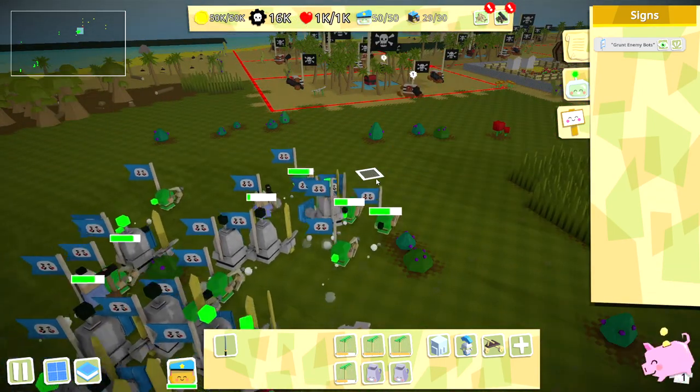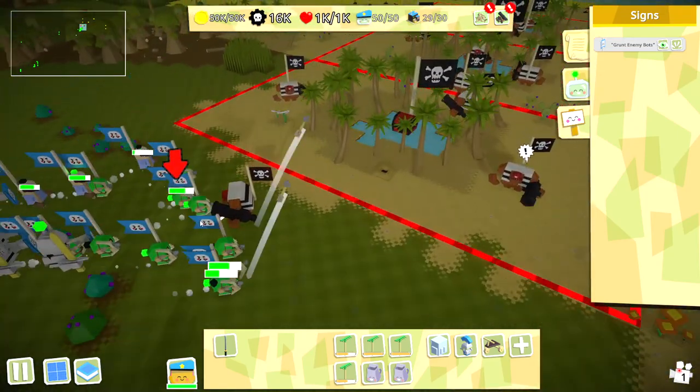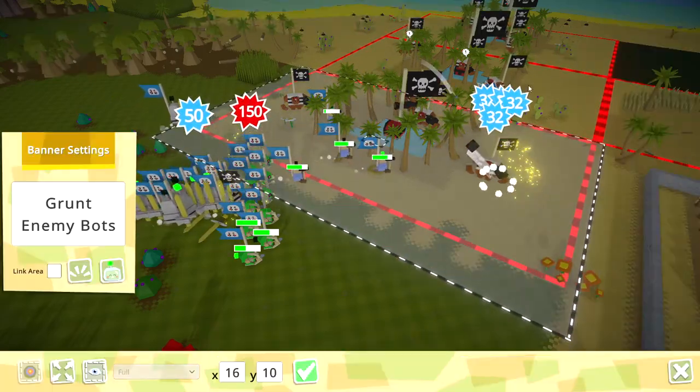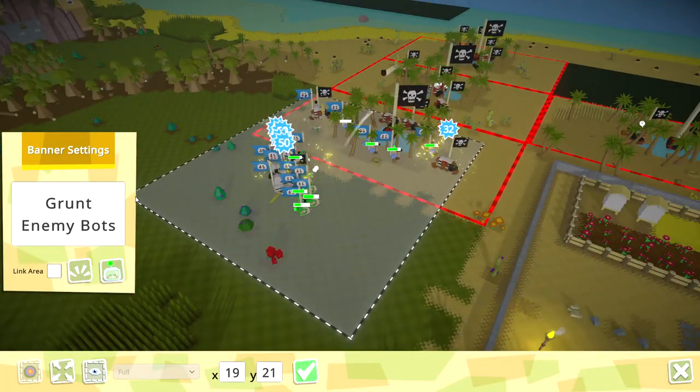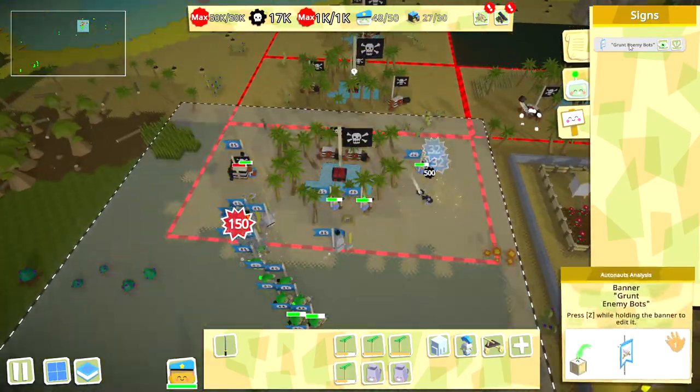You get research points by destroying pirate bots and structures. Capturing certain outposts will unlock new buildings. Doing both will give you new craftable items and recruitable soldiers. Destroying the boss's outposts and the boss will unlock new parts of the island. In turn you'll find new enemy types and new blueprints to acquire in this new land.